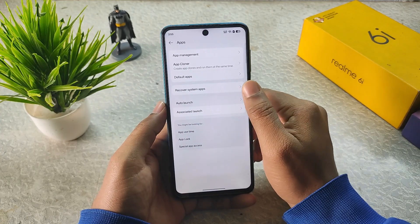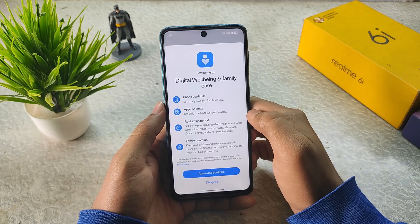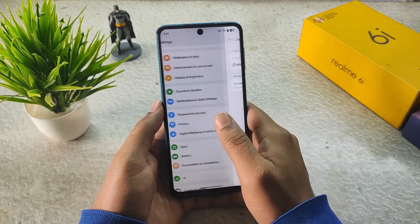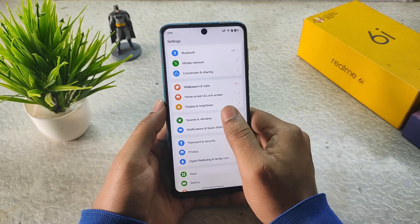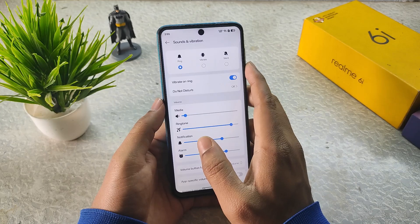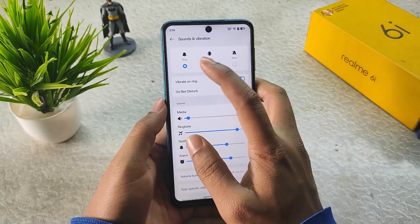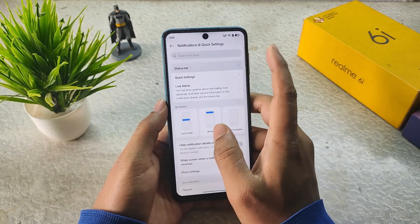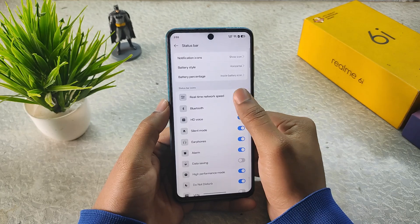We have Auto Launch, Digital Wellbeing, and Family Care — make sure to read the permissions it requires. In Sound and Vibration we have three modes but no slider. In Notification and Quick Settings, if I go to Status Bar, we have a real-time traffic indicator which is off by default and needs to be manually turned on.